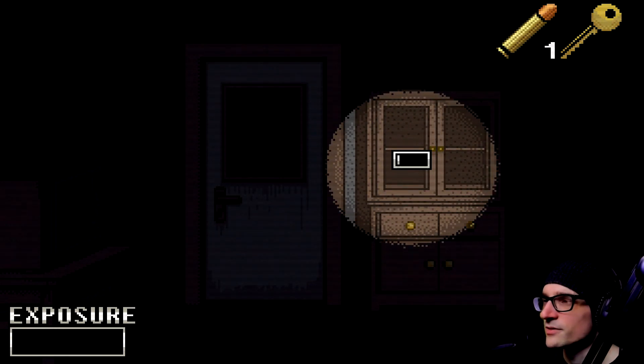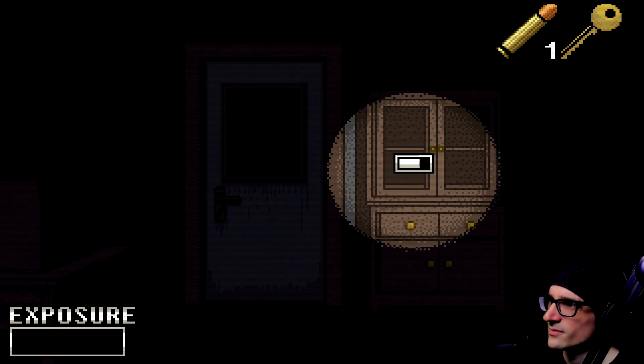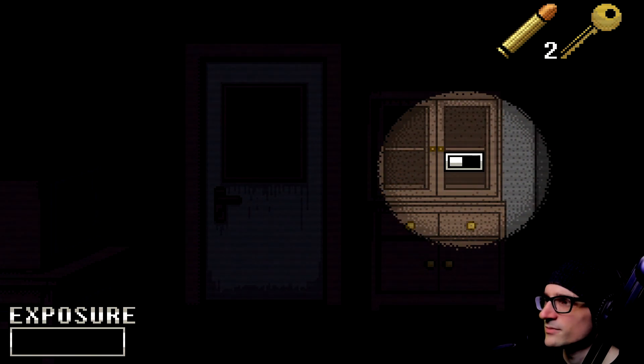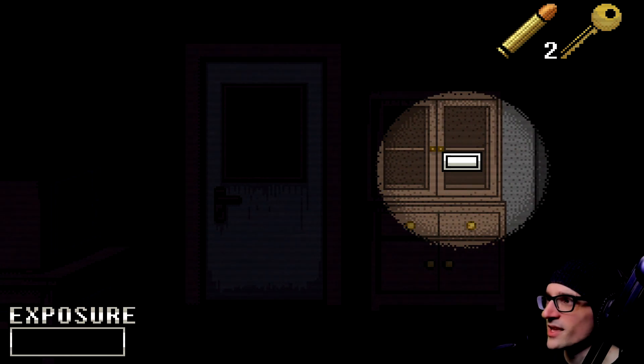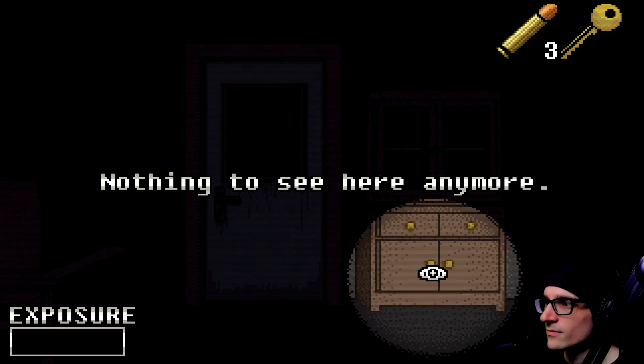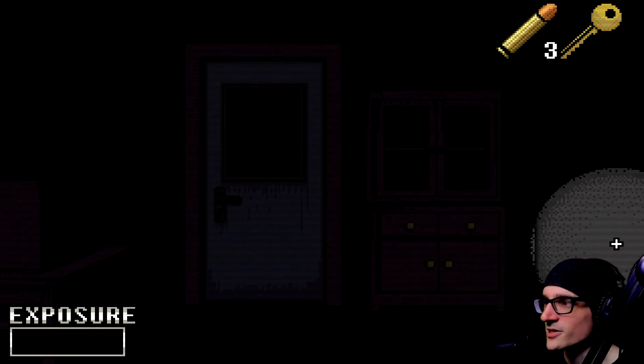So we move it away. We found the key to get out of the room, but then probably the entity will have the capability. Okay, good — so it has a limitation and it lets us know. That's good. 90 degrees — we can't search that.